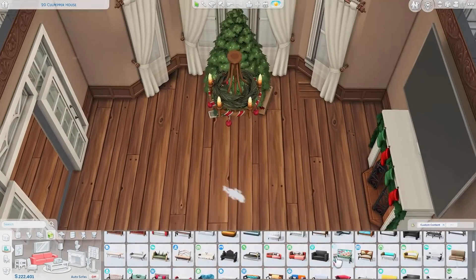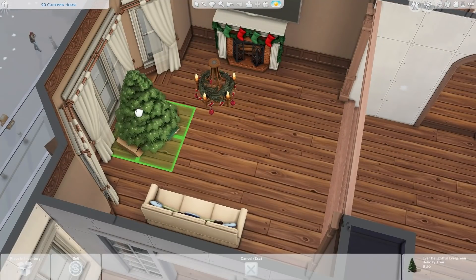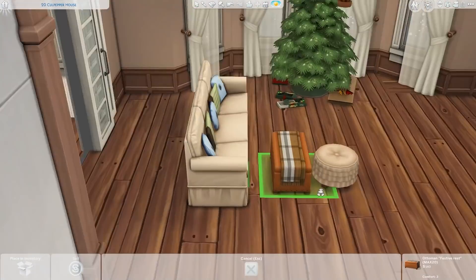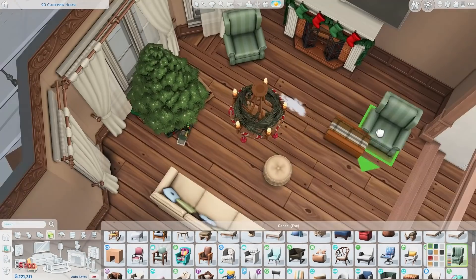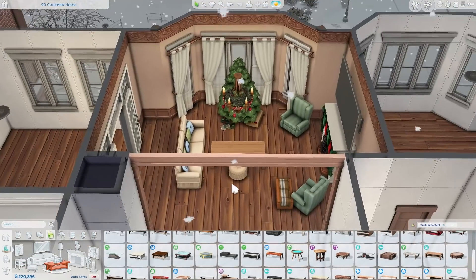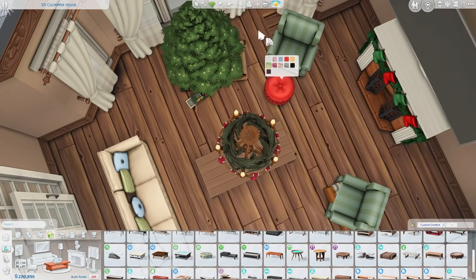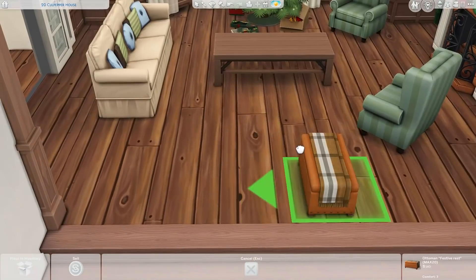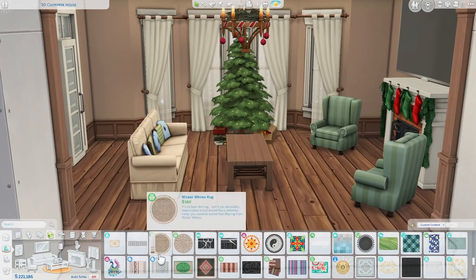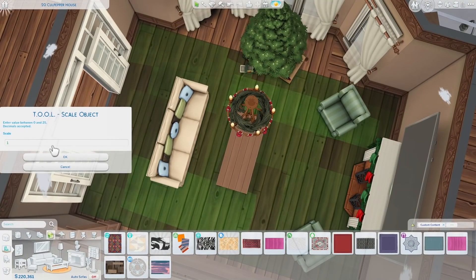Anyway, this is a Christmas-themed apartment. The custom content by Max 20 is so good — the fireplace with stockings and garland draped over it is so cute, and I love the chandelier with Christmas decorations. I'm so impressed with how Maxis-match it is. I prefer things to be a bit more cartoony; I think it looks nicer with the game.